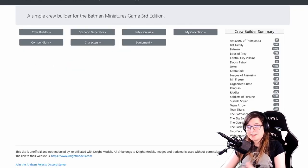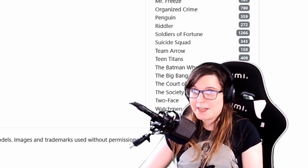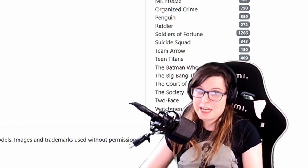Now I'm going to run you through some example lists — two lists to give you an idea of what a crew looks like. For this I'm going to be using the BMG app, which is a fan-made website where you can build crews, check rules, and browse the compendium and equipment lists — a really strong resource I highly recommend. There's a link in the description. Knight Models also have an official mobile app but as of right now it's in open beta, so I'd recommend the BMG app for the time being.